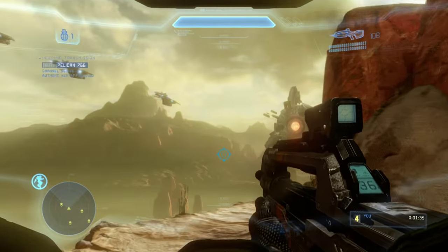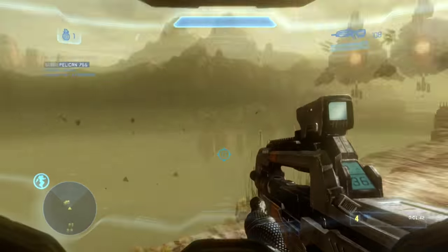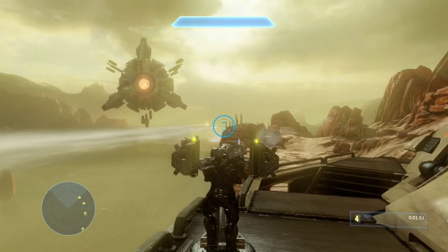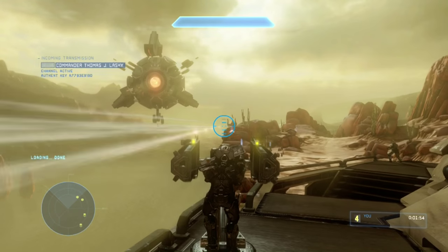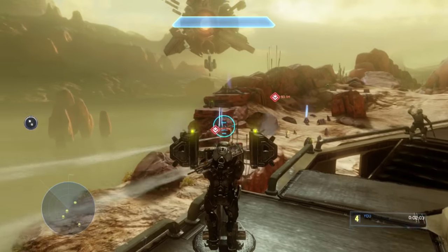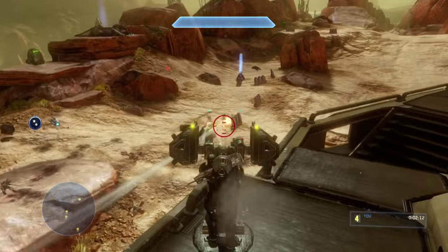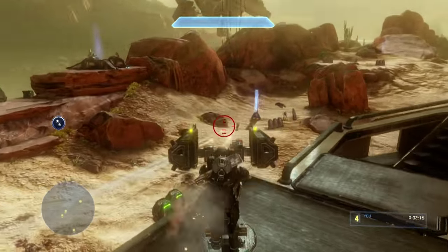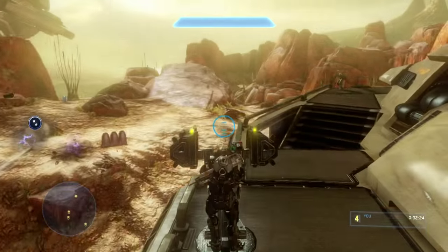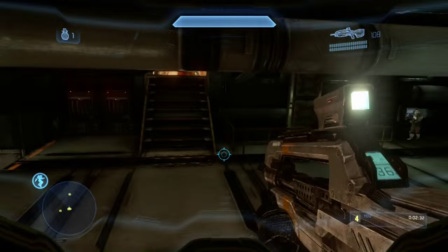We're just going to watch these pelicans get destroyed by this giant anti-aircraft turret by the Forerunners. Now all our pelicans are just totally disintegrated except for that one who flew off to the right. Right here, this actually helps out your speed a little bit if you get on this turret and just pummel this area with rockets. Definitely help your own cause by killing all those enemies — it'll get the mammoth to move by more quickly.